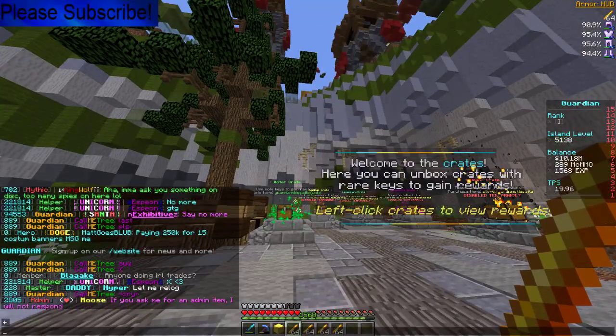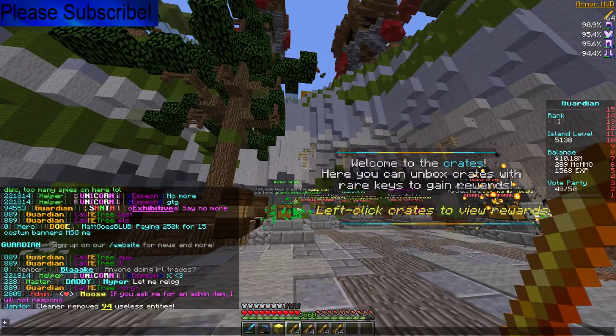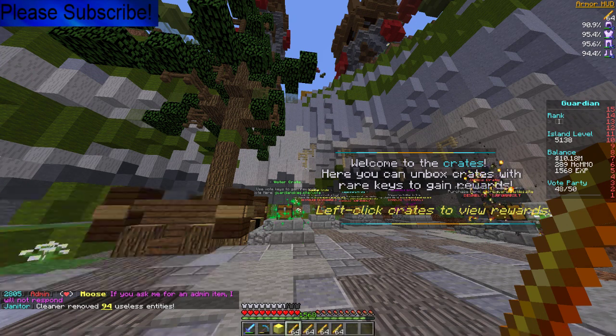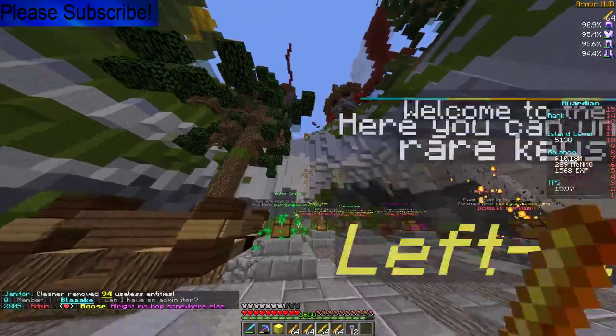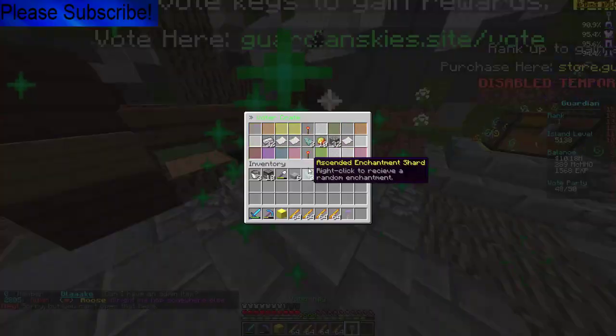What's going on guys, welcome back to episode 8 of SkyBlock. Today I've got 10 million dollars and I want to go do some enchanting, but first I've got my two voter keys right here. Hopefully we can get something good here.